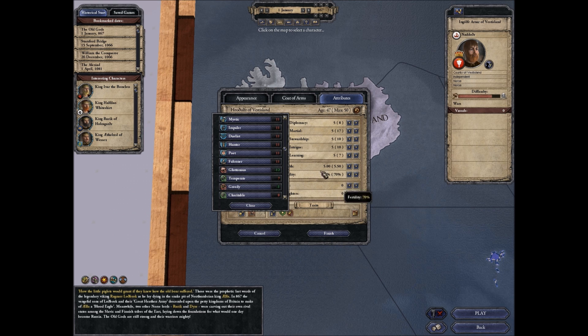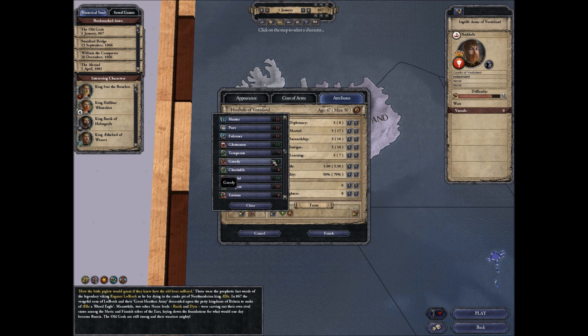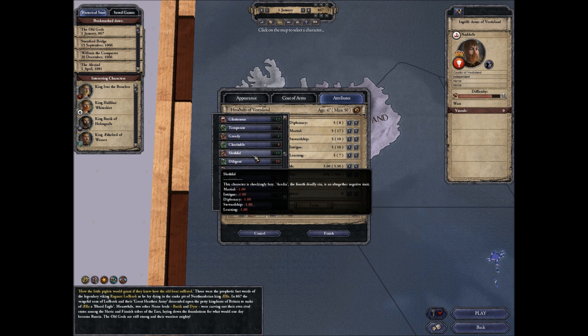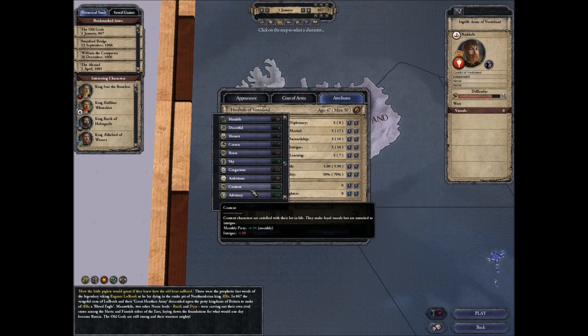Looking for negative traits. Lustful — yes, that's one. Gluttony brings down your stewardship. Greedy possibly — brings down diplomacy but ups the taxes. Slothful takes away one of everything, but we put in Quick which adds age. Content: intrigue goes down one and monthly piety goes up.